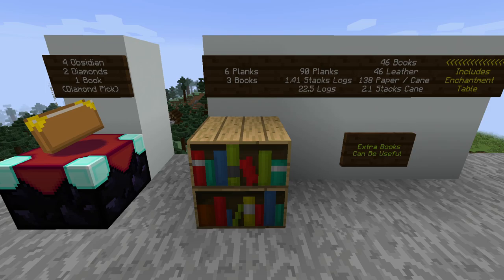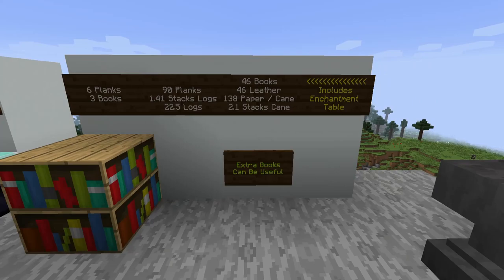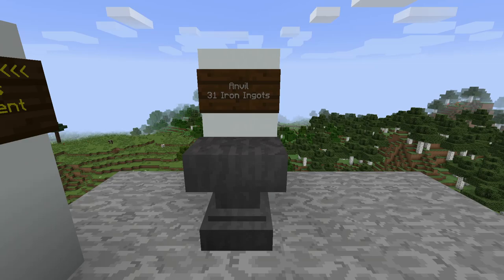Each bookshelf needs six planks and three books, so here's the breakdown for 15 bookshelves: 90 planks, which is 22 and a half logs — any type you like. You're also going to need 46 books, and that includes the one book for the enchantment table. So 46 leather — one per book — and 138 paper, since sugar cane turns into paper at a one-to-one ratio. That's just over two stacks of cane. Extra books can also be useful, and I'll come on to why in just a second.